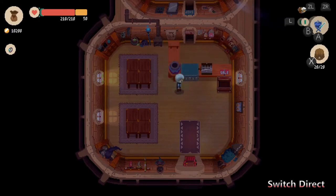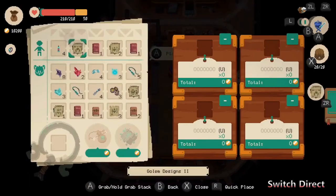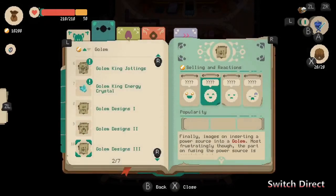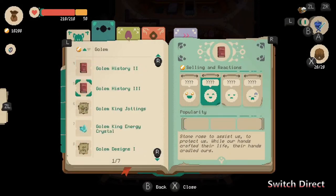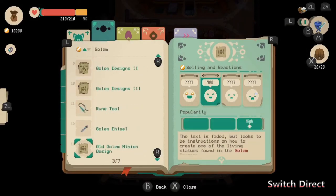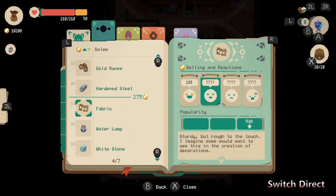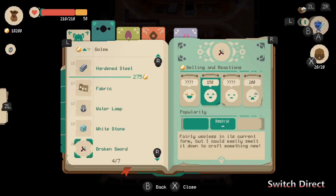In a sale box you can put a bunch of items, but they have a significantly reduced price. So you're always better off using the tables unless you're just trying to unload a whole bunch of things. You have to come up with a price. For something I've never sold before, it has zero price on it. I can look in my journal though and see what I've sold things for, people's reactions to it, and a general cutoff line.